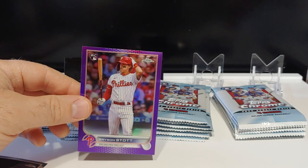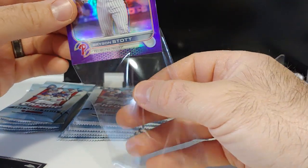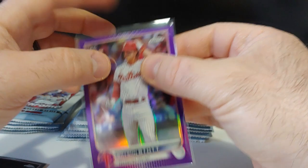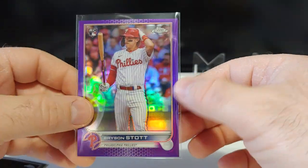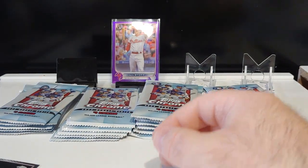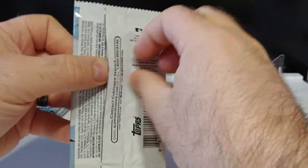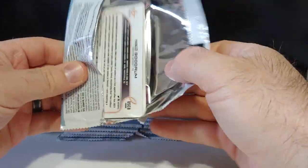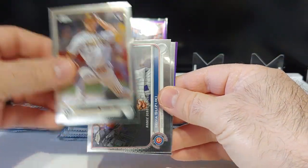I'll tell you this — I bought into a two-case break of Topps Chrome with the Phillies looking for this card. It's got a little roughed-up spot on the side, which stinks. But getting back to what I was saying: two cases with the Philly spot and I couldn't hit a Bryson Stott true rookie purple. That is not an easy pull. With two cases you usually get about two to four purples of a player, but I did not hit it.